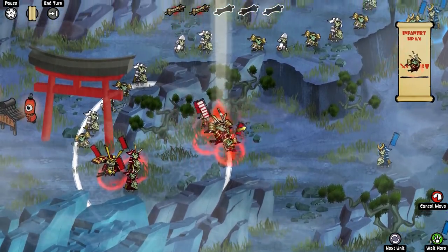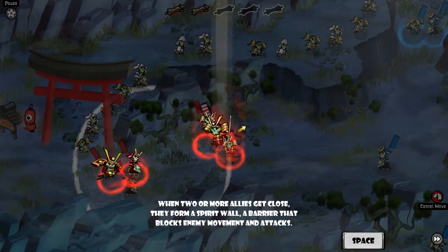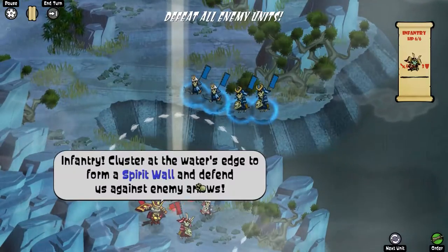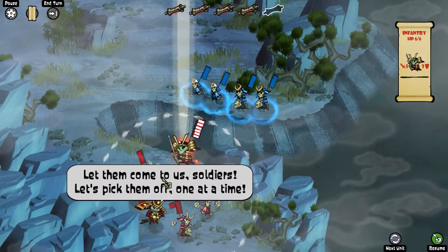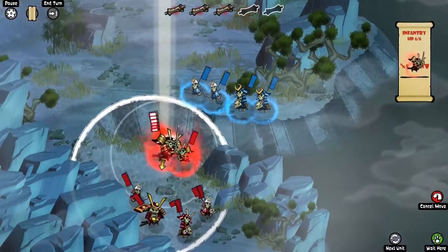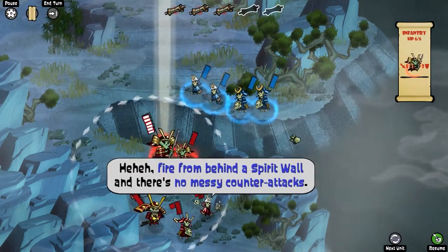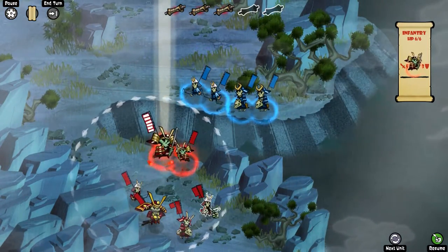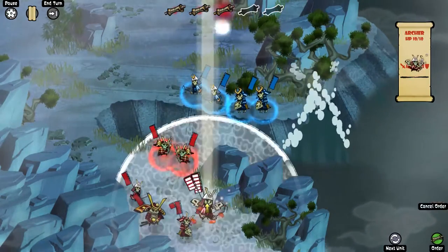However, we do also have another positioning element in Spirit Walls, where clustered units standing together in close proximity will result in a wall forming. Units that form part of the wall do not suffer knockback, and the wall does also act as a barrier against enemy ranged attacks, where troops positioned behind said wall cannot be targeted.